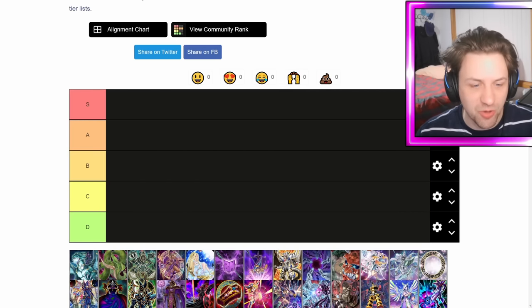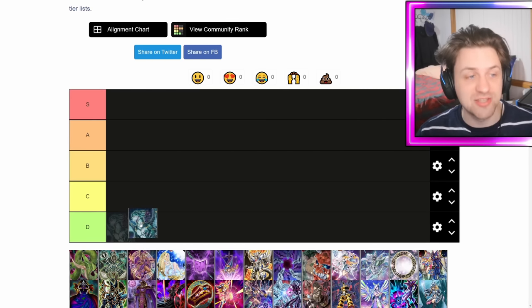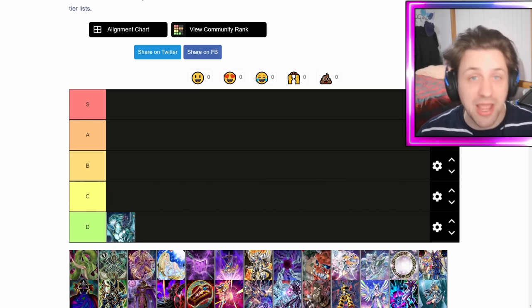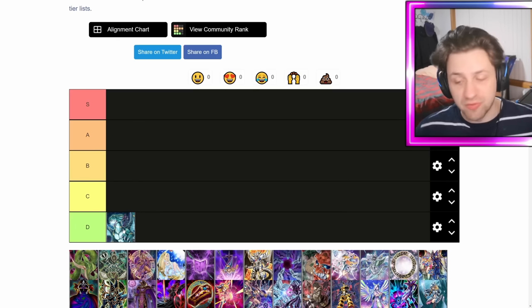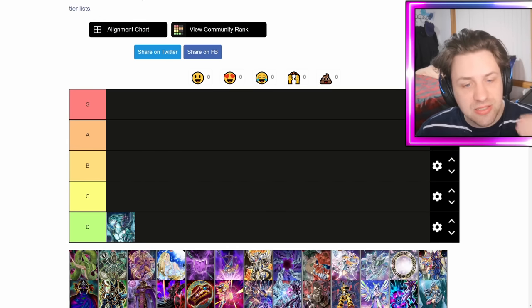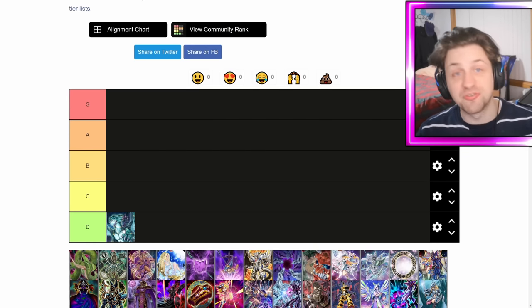At the top of my tier list I've got Amulet Dragon. This is a fan favorite — it's the original Timaeus within the card game — and it's gonna go in D tier for now. It's really bad. It has one good interaction: when you summon this card you actually get to banish spells in both graves, and for everyone you banish it gains 100 attack, starting at 2900. It's actually really good in the Sky Striker matchup for banishing all their spells. That's it.